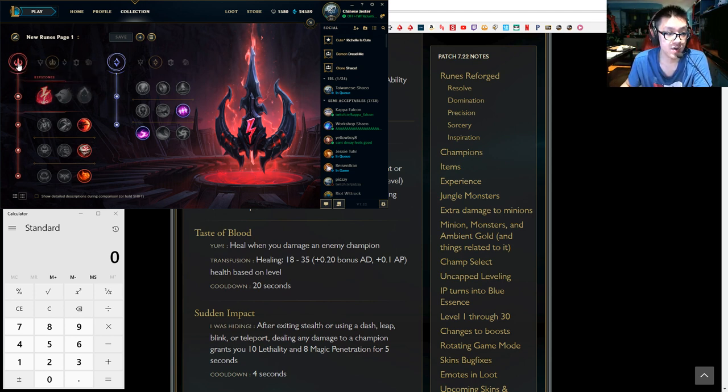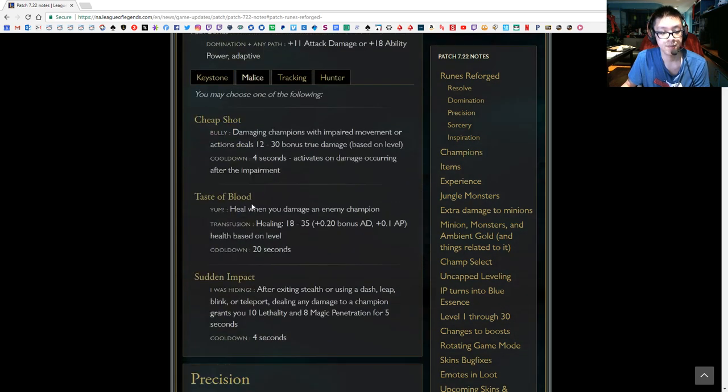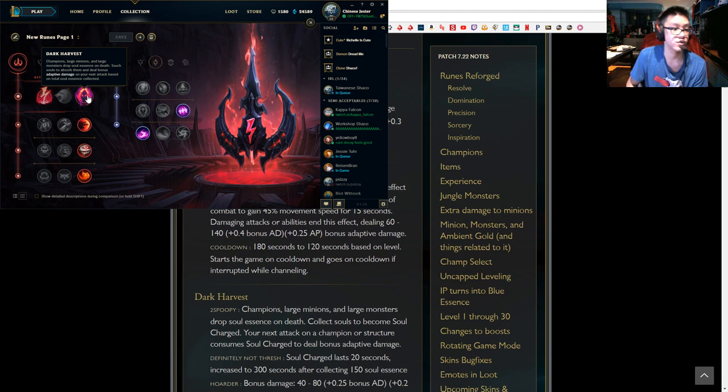I'm going to go over these runes I'm taking and then talk about honorable mentions of other runes you could have picked up. Electrocute: hitting a champion with three separate attacks or abilities within three seconds deals bonus adaptive damage. Three seconds is more than enough to proc this, and it works with auto-auto-auto, auto-auto-E, auto-alts-E, auto-alts-auto. I've tested this in custom games to make sure it works.